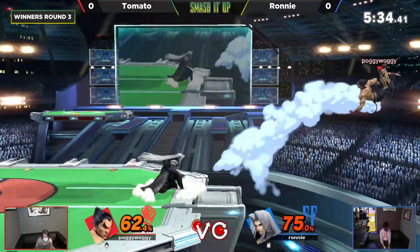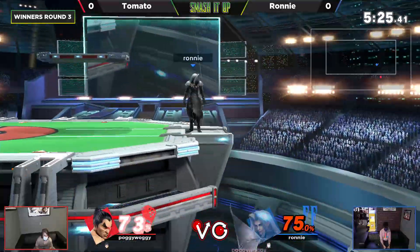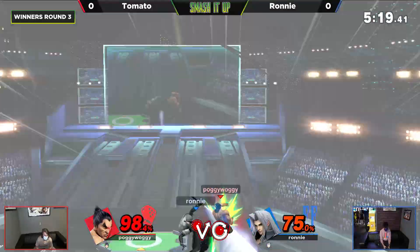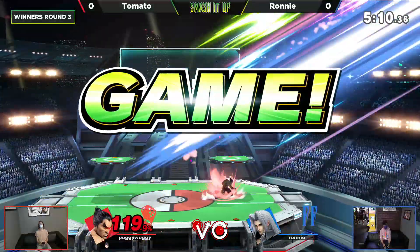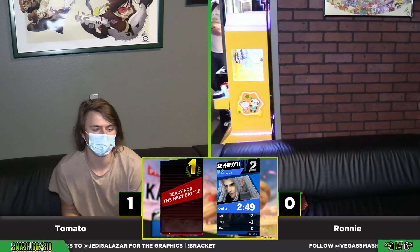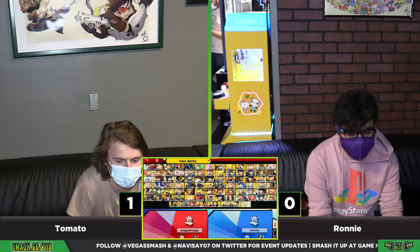Kazuya is a character that will thrive if you mess up once in neutral up close — he can combo you to death, so you really have to be careful. Ronnie is taking all the risks because they're both on last stock right now. Here's the rage — let's see if he can get that drive or the command grab. And there it is, 75 percent is going to do it. Tomato gives the thumbs up at the screen after getting that kill at 75.